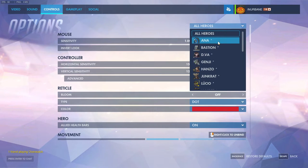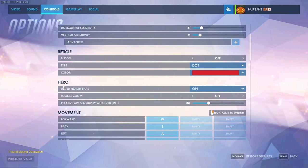First up, we have Ana. I have her set to 4 sensitivity because she does need to move around quite often and be accurate, so I keep her relatively low. Also, when you scroll down a little bit further, under Hero, you can set her sensitivity while zoomed to whatever you want. I usually keep it at 30.